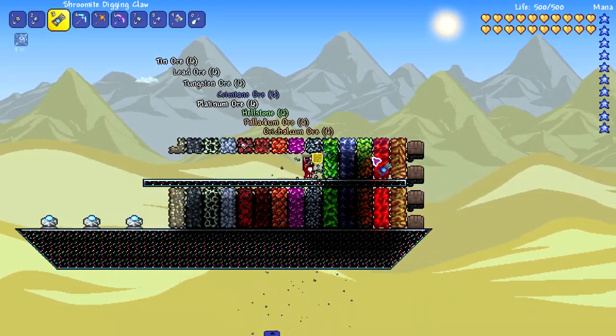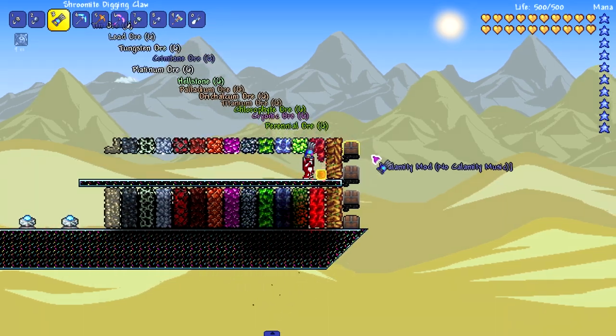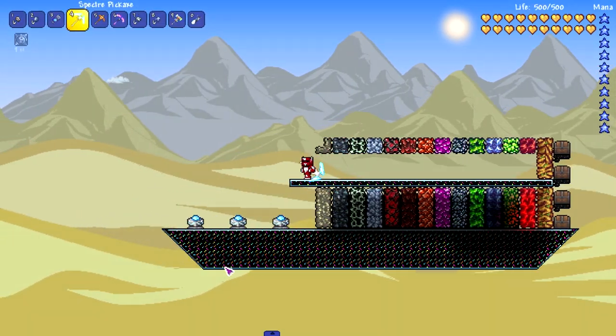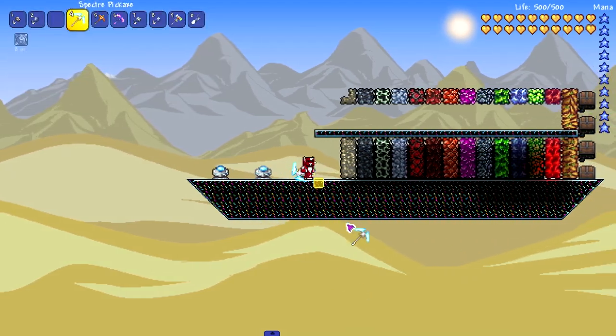Look at this - the speed is crazy. It blew through Cryonic. It blew through Perennial. Cannot get past Eulobloom, but that's expected. The speed is probably the fastest we're going to see for vanilla. Maybe the Nebula has something to show off.